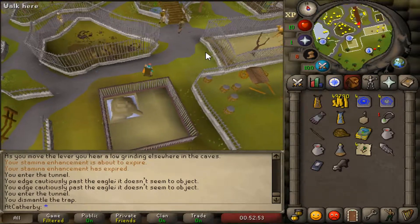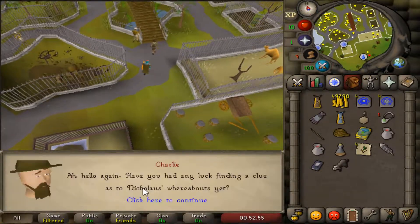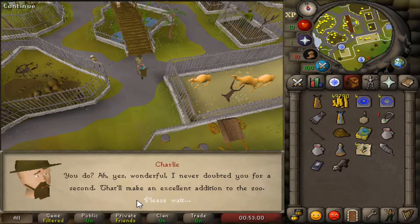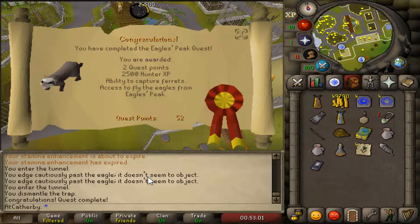We should just be able to talk to Charlie here — got your ferret — and Eagles Peak quest done! This is a new update as of today, June 28th, and you have to do this quest in order to catch chinchompas. I guess it's to stop bots from botting these, but that's done now — we can go back to hunting chins.